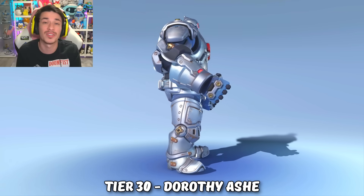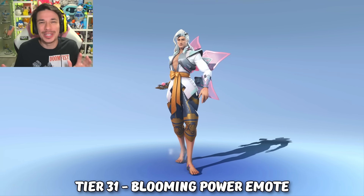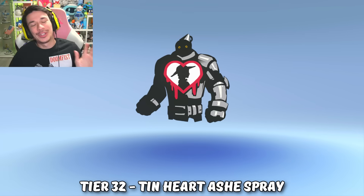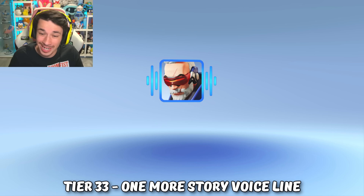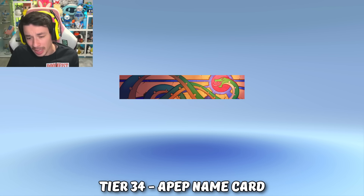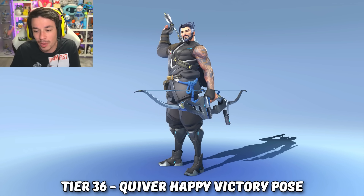Maybe in a future battle pass we can have a full Wizard of Oz type collab event. Starting off the tier 30s: at tier 31 we got a Lifeweaver emote that kind of looks like he's doing that pose from 'Dressed to Impress.' Tier 32 we got a sick Tin Man spray with Ashe right in the middle of the heart. At tier 33 we got a Soldier voice line: 'One more story to tell around the fire.' At tier 34 we got a Zarya snake player card and another 250 credits at tier 35.